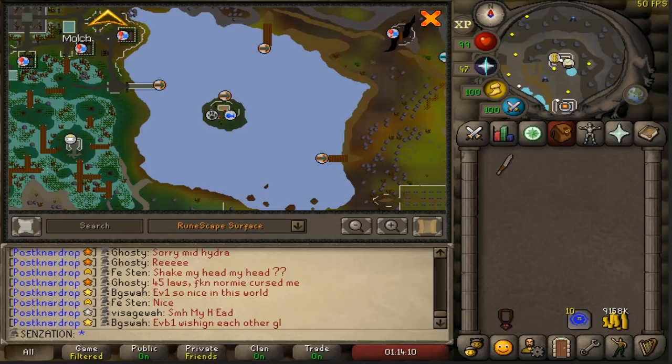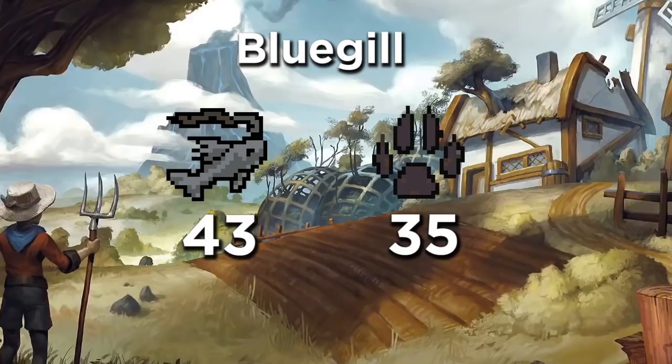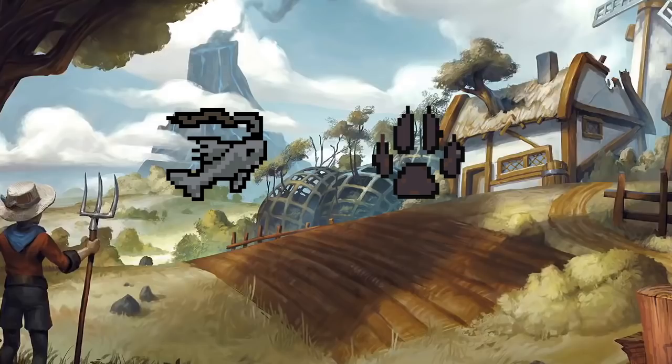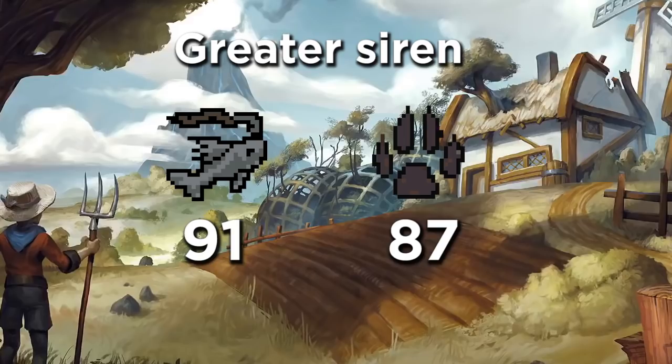So what exactly are the requirements for Lake Malk fishing? You need 43 fishing and 35 hunter to fish the Blue Jill, which is the lowest level requirement. The second highest ones for Kauman Tench are 56 fishing and 51 hunter, then Model Eel is 73 fishing and 68 hunter, and lastly Greater Siren is 91 fishing and 87 hunter.